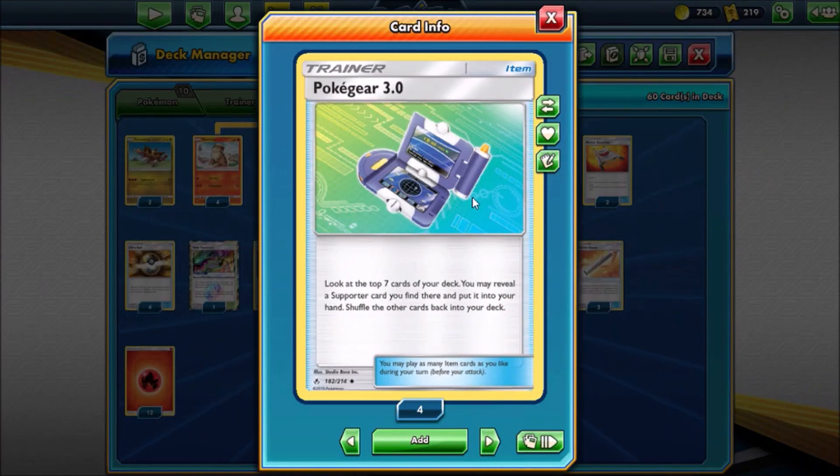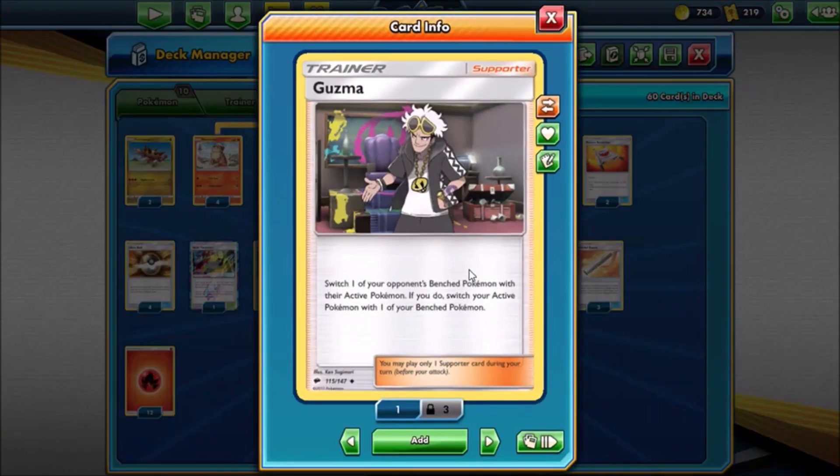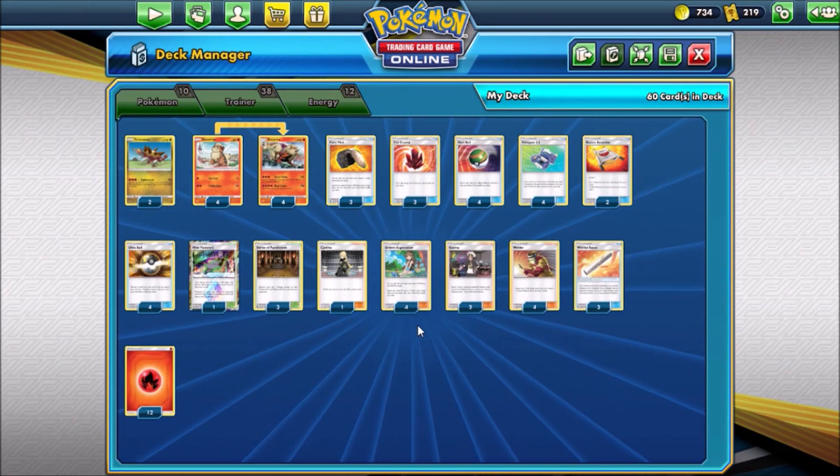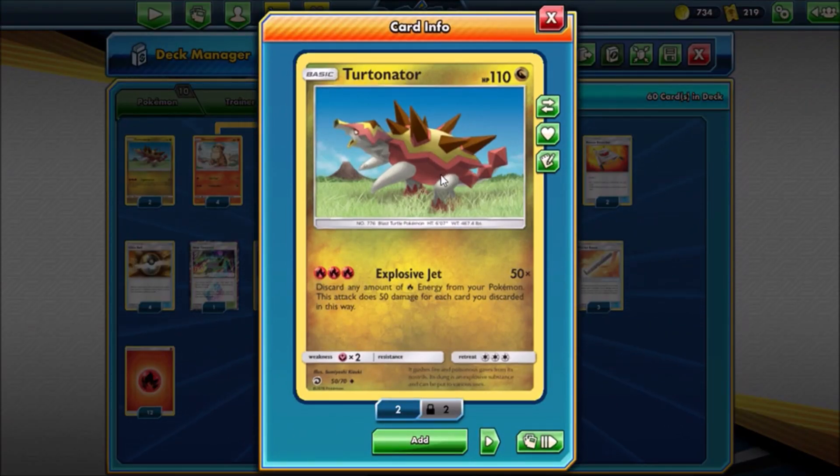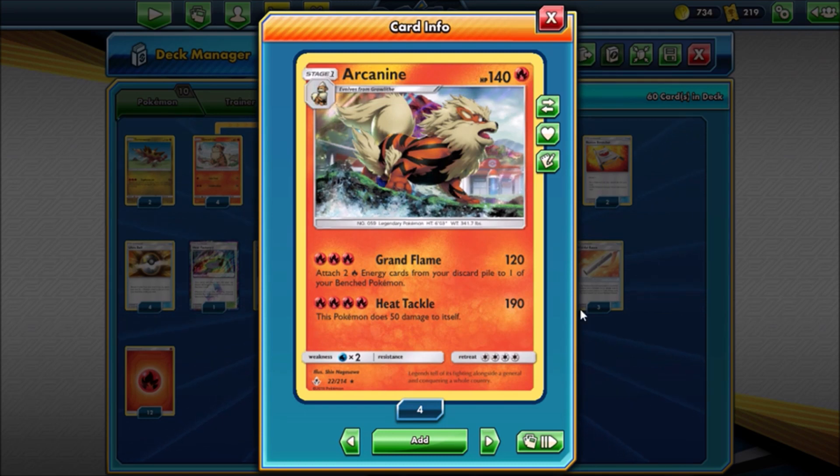We have Poké Gear - you look at the top seven cards of your deck and may choose a supporter card found there to put in your hand. It can bail you out of some situations; sometimes you won't always hit the exact supporter you want, but it's great especially since you can grab Green's which turns into Fiery Flint or a Welder. We also have a couple Guzma, since this deck can sometimes fall short in numbers or you might have a Pokemon on the bench being eaten up by Shrine of Punishment that you can bring up and take out.